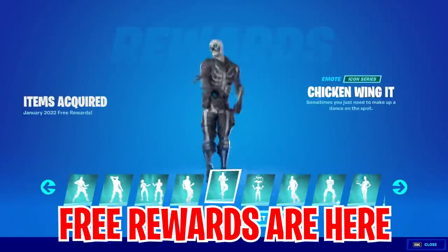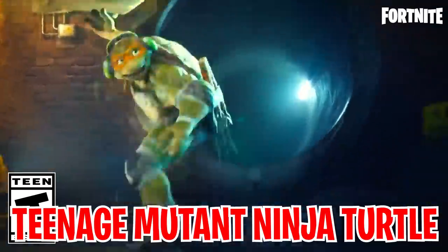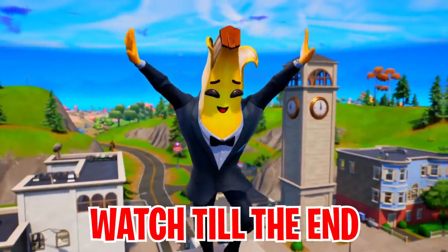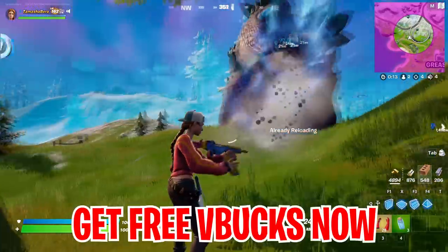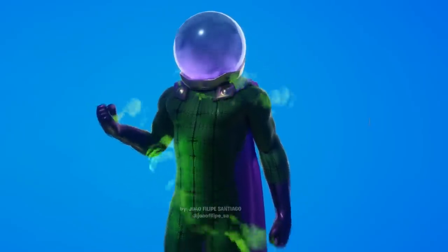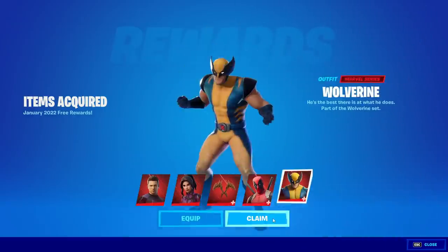You can now go ahead and grab free iconic emotes from secret tricks. Agent Jones has finally returned to the map of Fortnite, along with new characters that will be partnering up with Fortnite. New rewards are waiting for you, so make sure you watch the video till the very end. You can also go ahead and grab free V-Bucks in the game right now from the secret ways. Furthermore, new characters from the universe of Spider-Man have returned in a secret way to get the skins from the item shop for completely free.